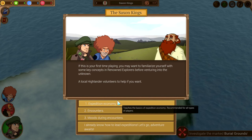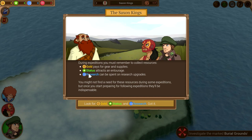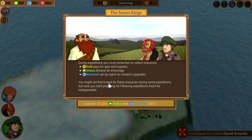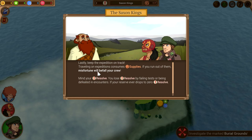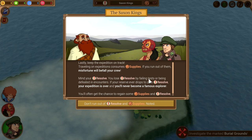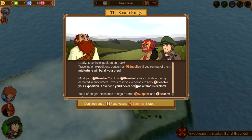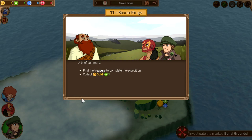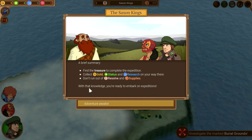Let's go over the expedition economy. During expeditions, you must remember to collect resources: gold, gears, and supplies. Status attracts an entourage. Research can be spent on research upgrades. You might not find a need for these resources during some expeditions, but once you start preparing for following expeditions, they will be indispensable. Keep the expedition on track — traveling on expeditions consumes supplies. If you run out of them, misfortune will befall your crew. Mind your resolve — you lose resolve by failing tests or being defeated in encounters. If your resolve ever drops to zero, your expedition is over. You often get a chance to regain some supplies and resolve, so keep your eyes open. Find the treasure to complete the expedition; collect gold, status, and research on your way there.